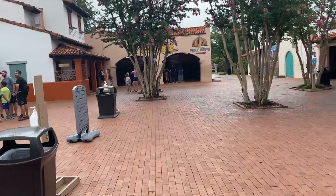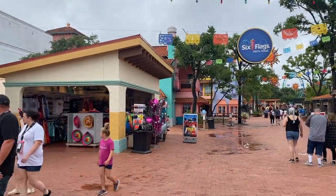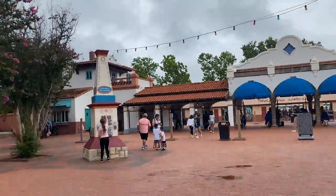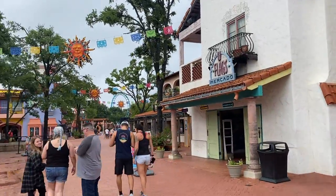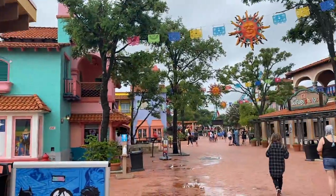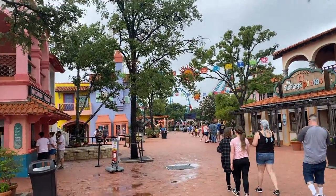Here we are at Six Flags Fiesta Texas. First major tip of the day: get here early. It is currently about 10am and the park doesn't actually open until 10:30, but they do let you into this opening plaza. Sometimes Goliath or Boomerang will open before the rest of the park — maybe at 10:20 — so go ahead and get a ride on Boomerang and Goliath before the rest of the park opens. The crowds won't be able to get ahead of you because the rest of the park isn't even open yet.